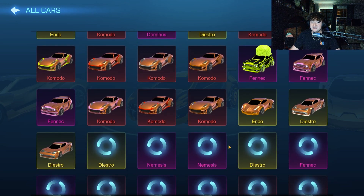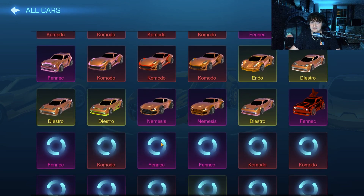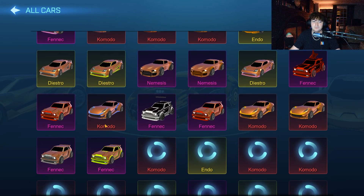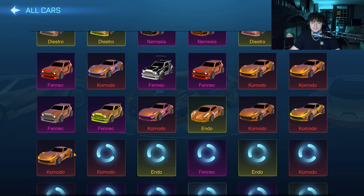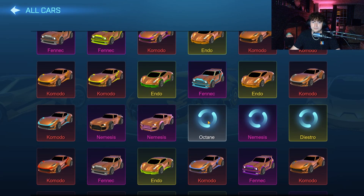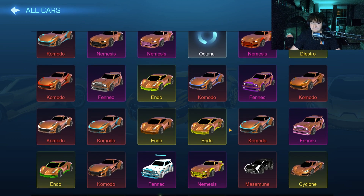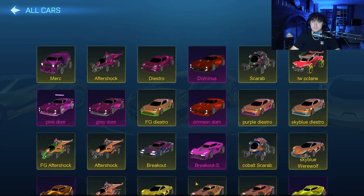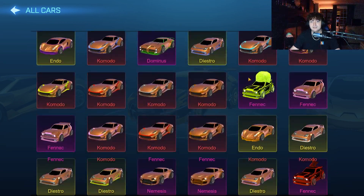That was hard to come by. He does have multiple White Fennecs though. If you've watched my previous openings, you would know that I've had pretty good luck with the Fennecs, especially the Titanium White variant — multiple there. There's also a bunch of painted Komodos, Endos, and Nemesises. We did get an Orange Masamune from the most recent opening on his account. I'd be interested to know how many total cars he has here, but I don't care to count.